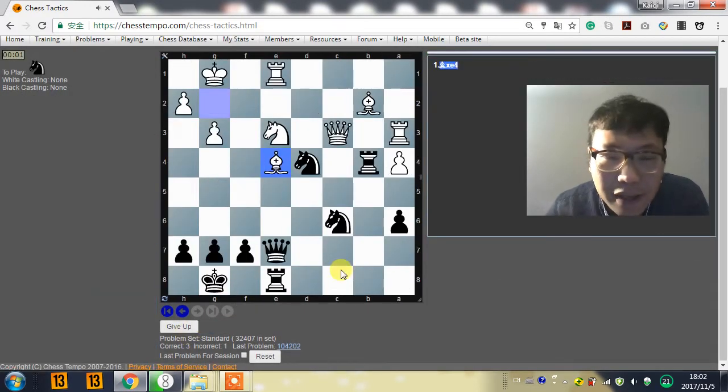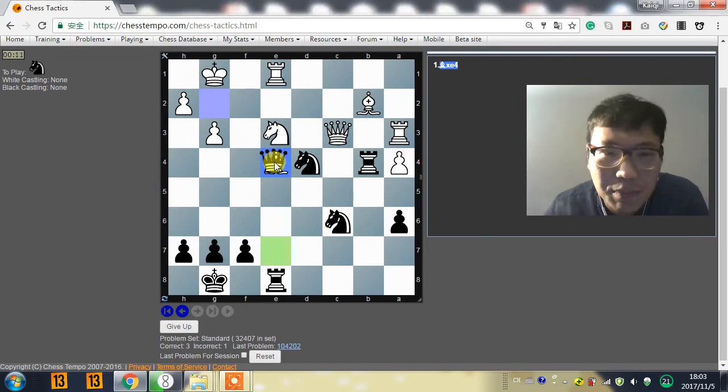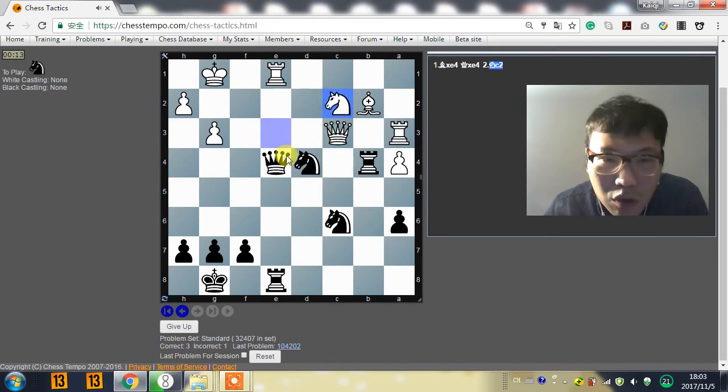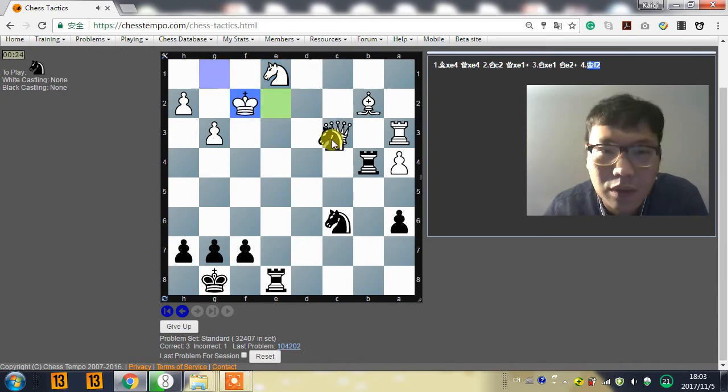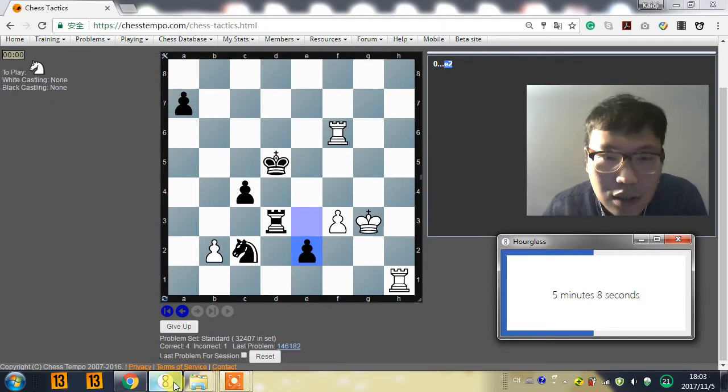So next one. Bishop takes e4. We can go queen takes e4 for sure. Why not take the e4? So just play queen e4. Knight c2. So we have knight e2 or queen takes e2. Queen takes e2 — queen takes e1 is good enough to simplify the position. And knight e2, knight c3. We got a winning position here.